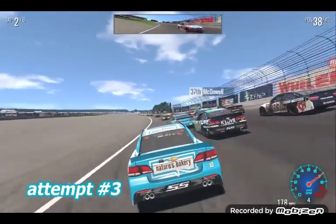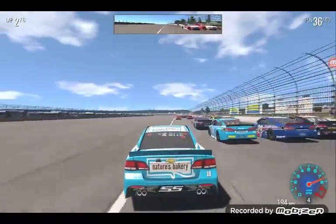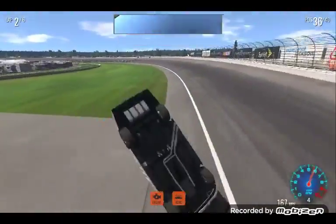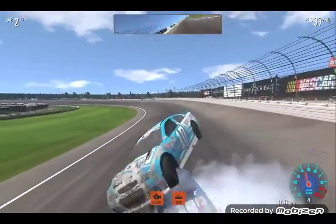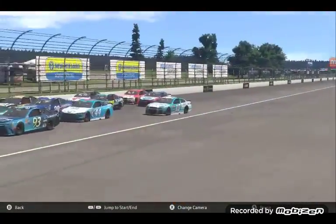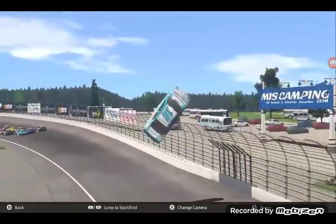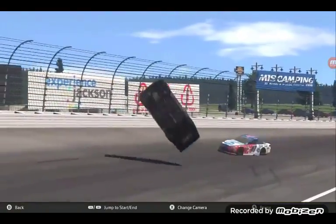Attempt three — I decided to try my luck on the back straightaway, and this was the result. Yes yes yes — a front flip, lots of front flips, diving and spinning and crashing, and then AJ Allmendinger helps us out a little bit and gets us back on our tires. I wouldn't say that's very realistic, and then it did that splitter glitch again where it dug into the pavement and sent the car tumbling unrealistically up and up and up — up and away.